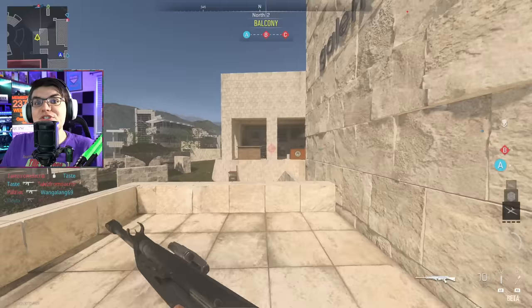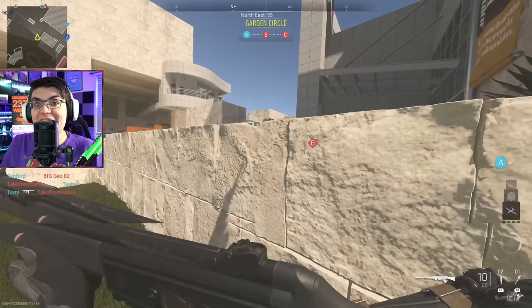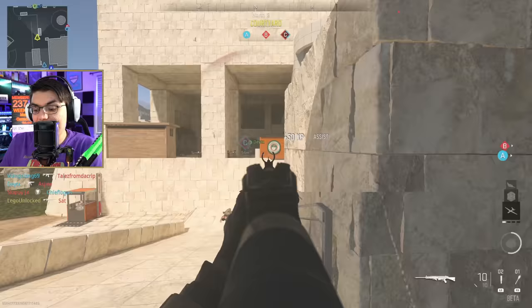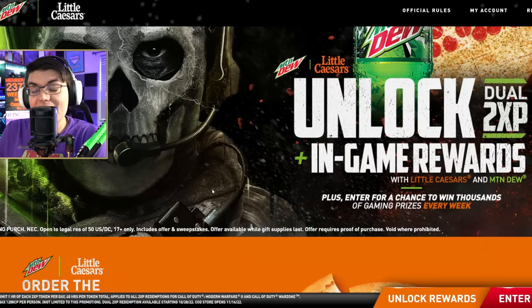Sticking with the pizza theme, we've got the Little Caesars Modern Warfare 2 promotion, and this one's going to be for the US and Canada. However, only the US version of this promotion is going to get the in-game items — the Canada version is only going to get the double XP. They have the Call of Duty combo, and you don't have to necessarily get this specific combo to get the codes.